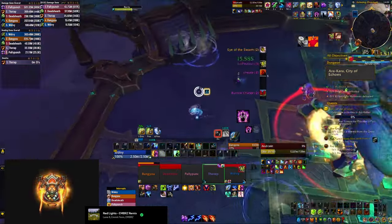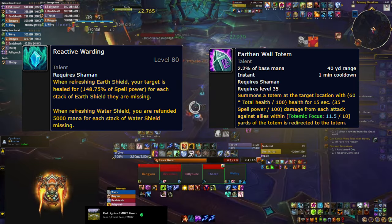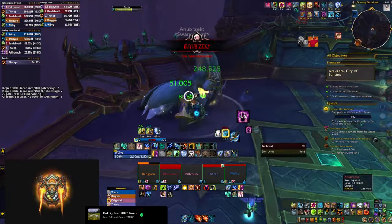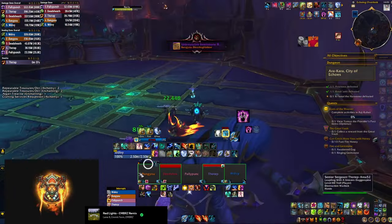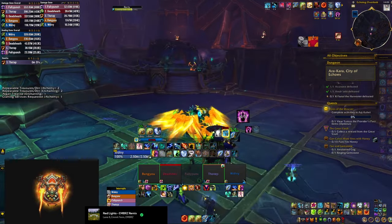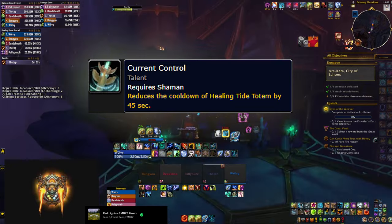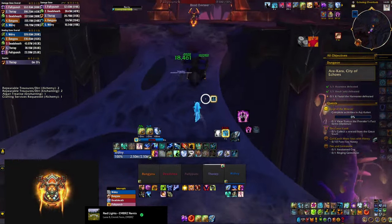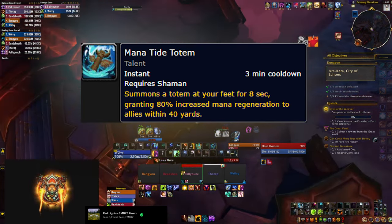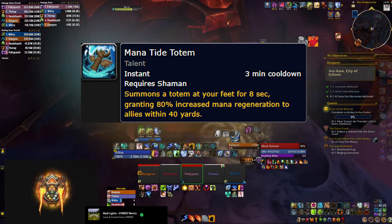Two more talents I don't recommend for Mythic Plus: Reactive Warding is just weak overall, and Earthen Wall Totem shines in raid but doesn't give much value in dungeons. If you have extra talent points freed up by skipping Ancestral Vigor or Downpour, Torrent is a great choice — it makes your Riptides stronger and it's a talent I'm a huge fan of. You can also consider Current Control to reduce the cooldown of Healing Tide Totem, or if you're struggling with mana, pick up Mana Tide Totem, which also unlocks buffed insta-cast Healing Surges below it, effectively creating a small healing cooldown.